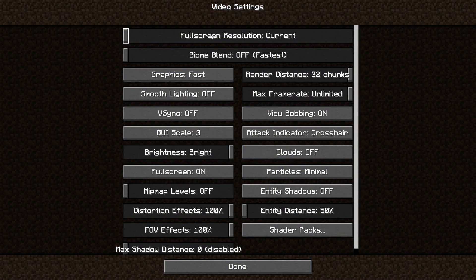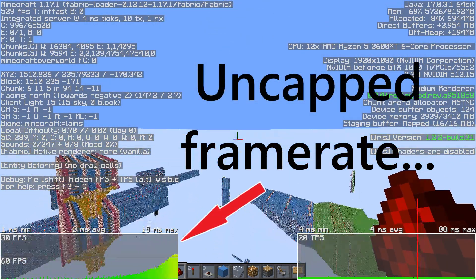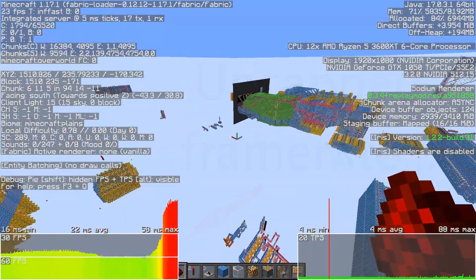For my settings, I have everything set to the absolute minimum, except for the render distance, which I have set to 32 chunks. This is to maximise the framerate whilst enabling me to build huge redstone creations. I also have my framerate capped at 30fps, as this is the highest stable framerate that my current 1050ti graphics card can do.